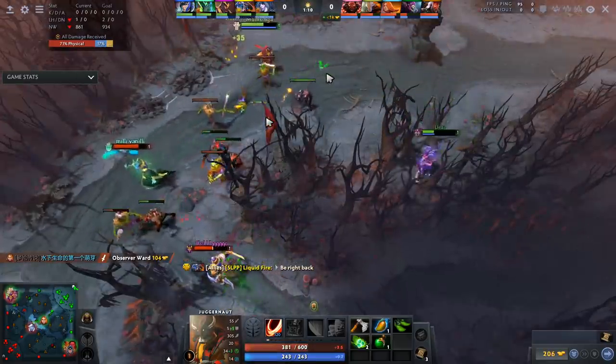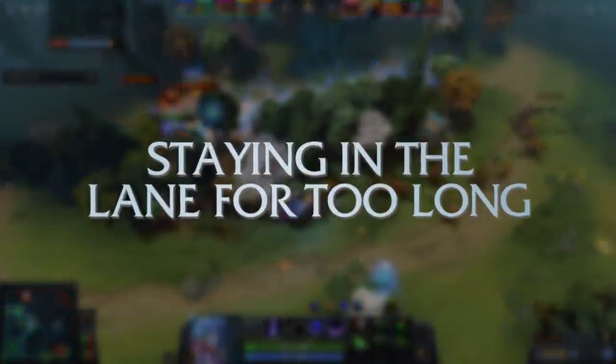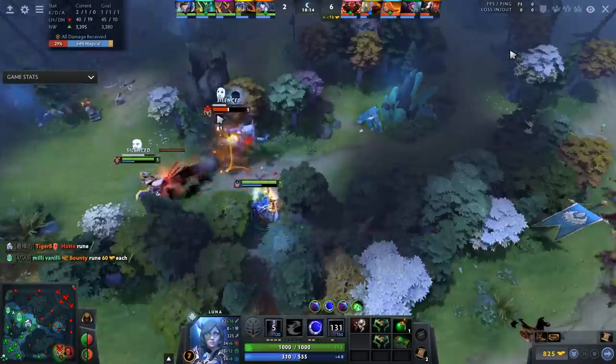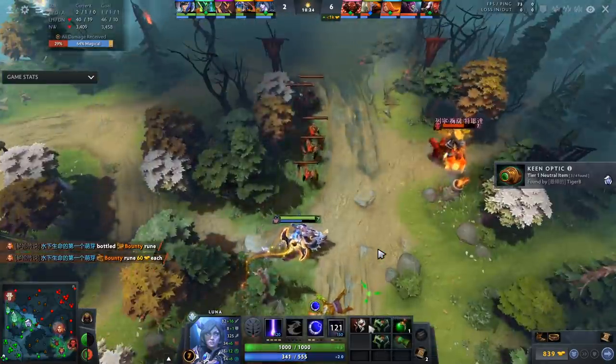The next point applies around the five, six, even seven minute mark and beyond. Most carries make the mistake of staying in the lane way past the power spikes of the enemy offlaner, or staying when the lane is way too dangerous. For some reason players just don't leave. If the lane is dangerous and you are the farming priority hero, leave the lane. Here, this Luna takes a fight — she has a max Lucent Beam build with a Morbid Mask which I don't really understand.